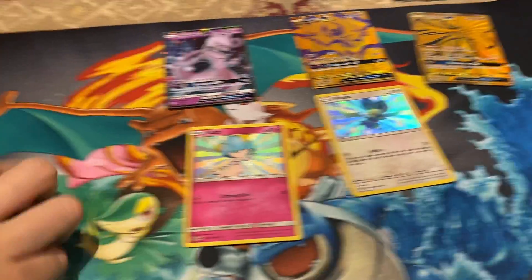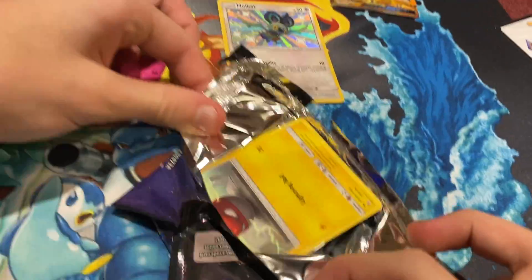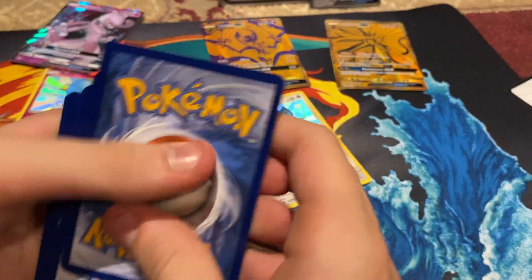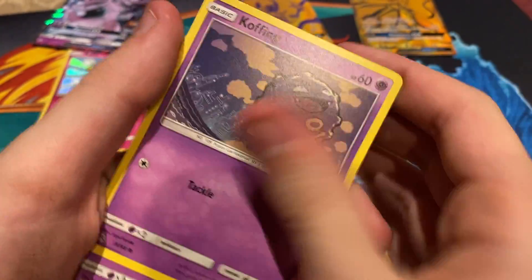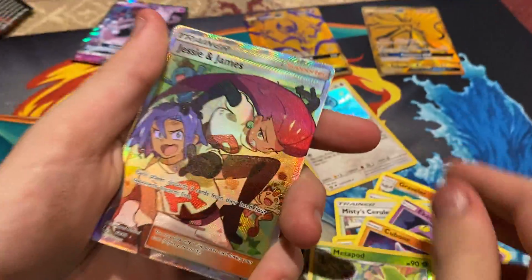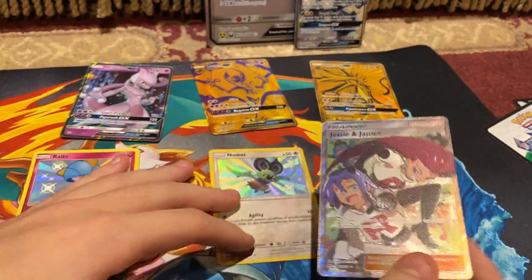So the final pack of the video. Why do I always keep the Charizard pack at the end? Because it's very cool — it's the best one in the whole set. It's probably the best one in the Hidden Fates set. Well, Cynthia's not the best one because — yeah, but she's only like $50 now. I thought it was something good. Jesse and James. Is Jesse and James good? Yeah, it's good. Well, no, because we have so much of them, Gina.